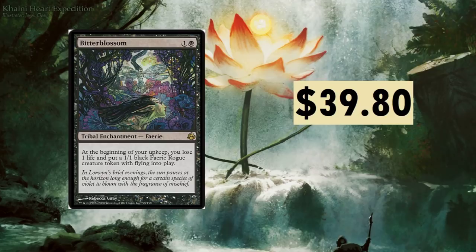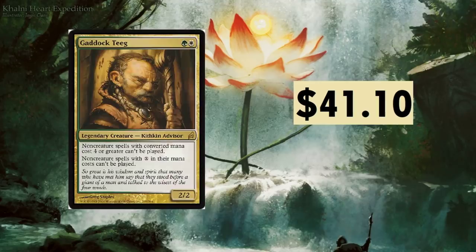Bitterblossom at $39.80. I made a deck around this card — pretty neat, definitely amazing for Faerie tribals. At the beginning of your upkeep you lose one life and put a 1/1 black Faerie Rogue creature token with flying into play. Fun ways to spam tokens, especially if you've got some life gain, because losing that one life every turn is a bummer.